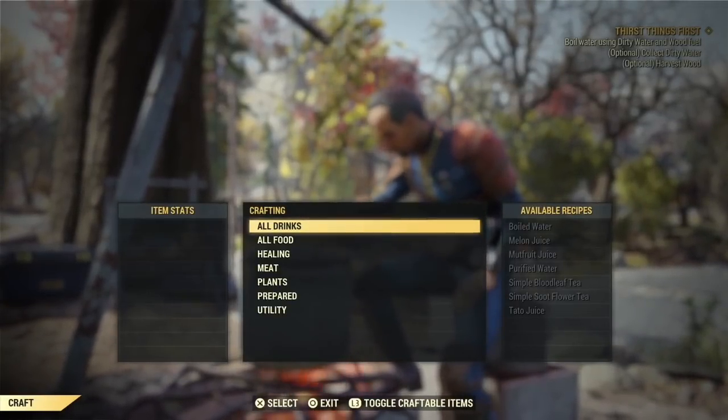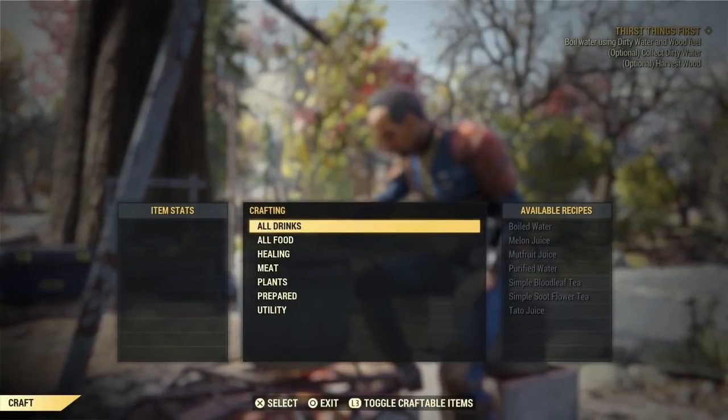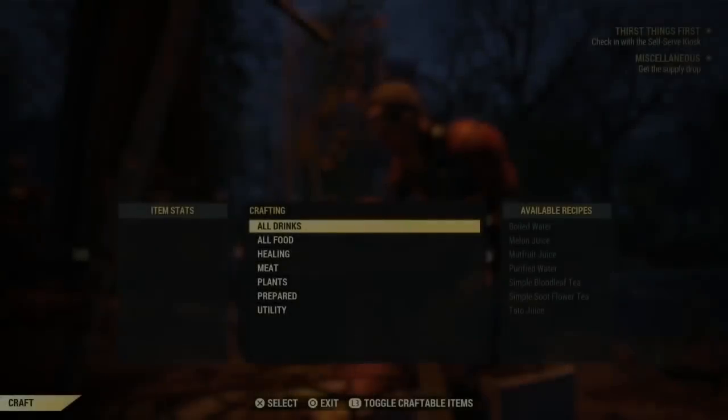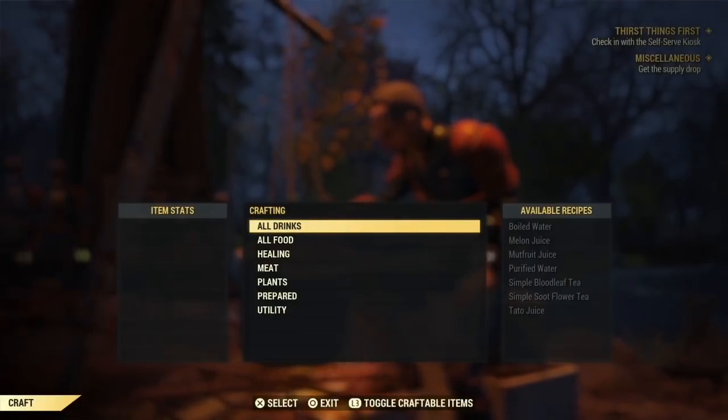Meat and flora you collect in the wasteland can spoil if kept too long without being used. This means you'll need to manage how long you carry your food. Raw meat and flora take a very long time to spoil.